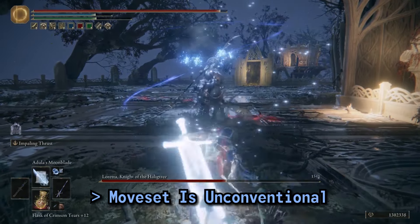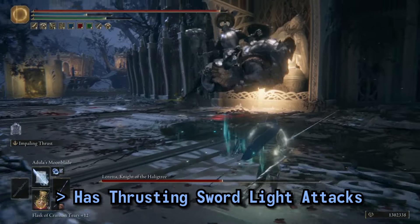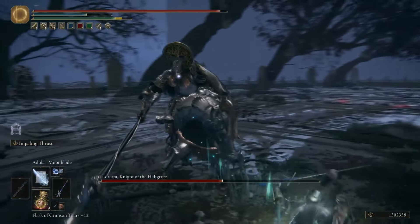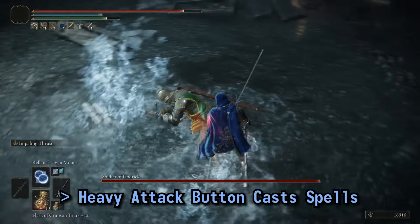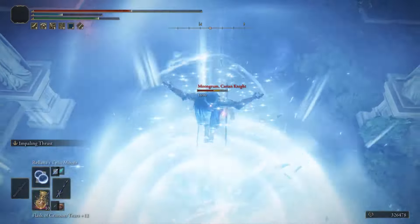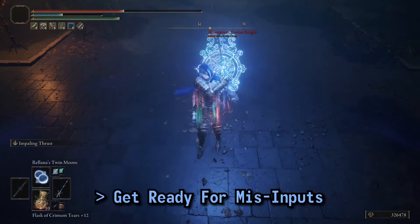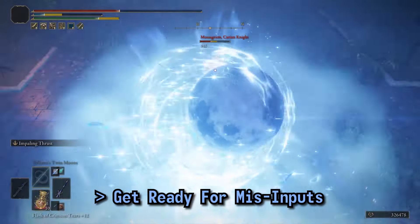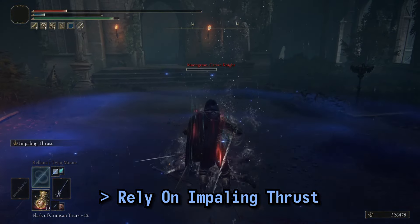The moveset is weird and may mess with your muscle memory. This thrusting sword has a full light attack thrusting sword moveset and Impaling Thrust as an Ash of War, but the heavy attack has been replaced with the ability to cast. There were multiple instances where I tried to use a heavy attack but ended up casting a slow spell, causing me to take a few hits. Be cognizant of the new button layout and rely on the Ash of War for your heavy hits.